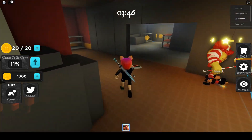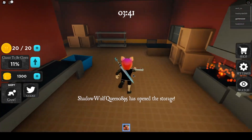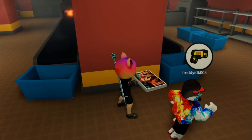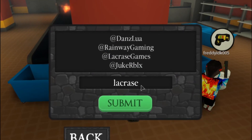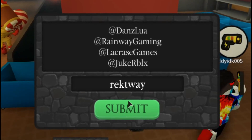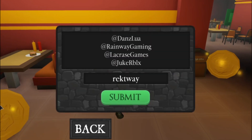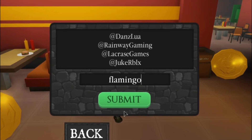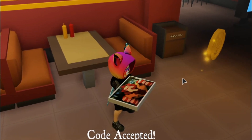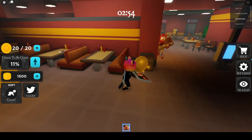He's gone for now, we can run. All right, that was really good running! Here's another code: 'rakedway', which should give you 100 coins. Submit. We have only one code left — the final code for Flamingo fans. Click on the scores icon and type the last code: 'flamingo'. It should give you 100 coins. Submit.